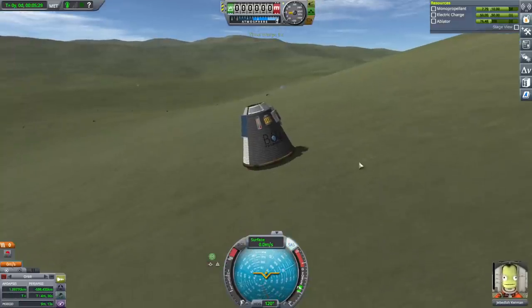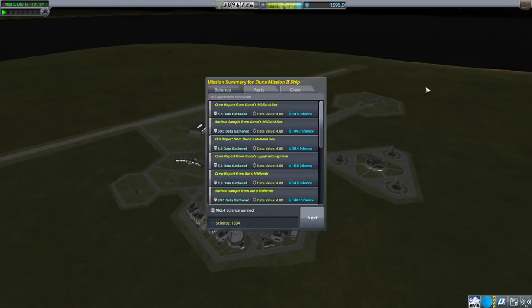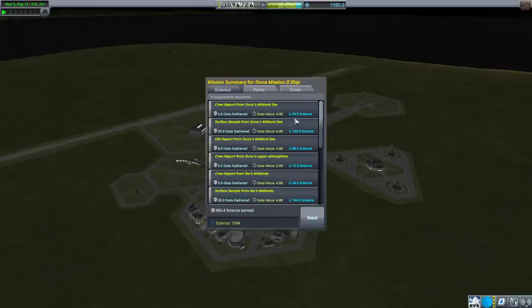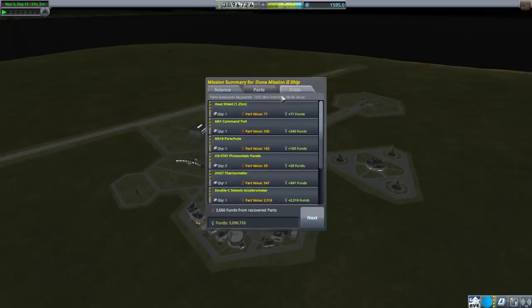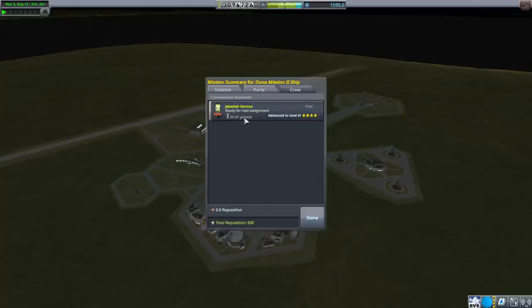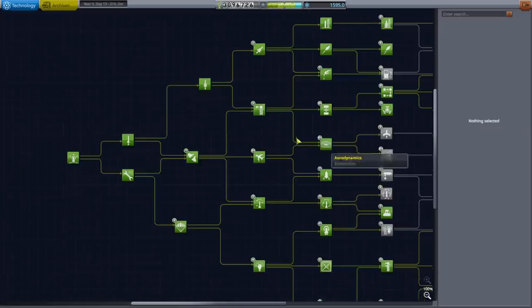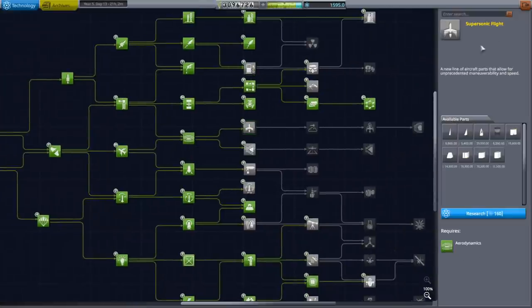And... Touchdown. Let's recover vessel. We at least should have the Duna ejecta. I know why I didn't plant a flag on Duna by the way — maybe they'll give us a contract. 962.4 science earned. And the contract for Duna ejecta is fulfilled. No Duna Stone though, so we'll have to try that later. Landed pretty far away from the KSC. Jeb got 30 XP and is now level 4 — that's a huge improvement.